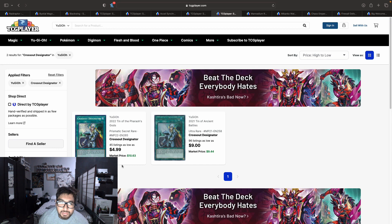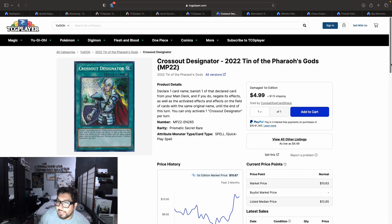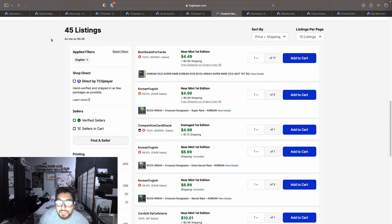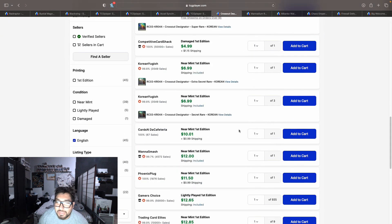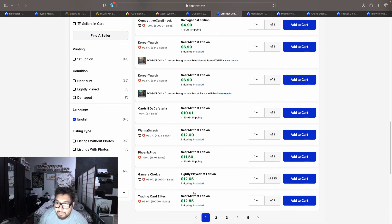I actually love using Cross Out Designator this format since it's filled with hand traps, and I play Spright and Marincess — decks that can play so many hand traps — so I might as well throw in Cross Out Designator; it's going to give me a negate and let me play through stuff. The prismatic secret rares look like they've gone up in price. We have 45 listings on the market, which is kind of low for the set it came in, with listings starting at $11.01, $12, $12.65, and $12.85. There's a big wall here — Gamer's Choice with 935 copies.